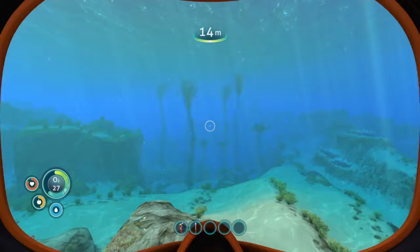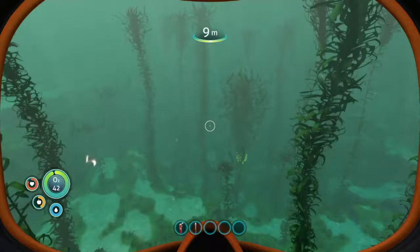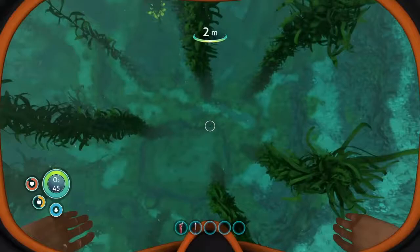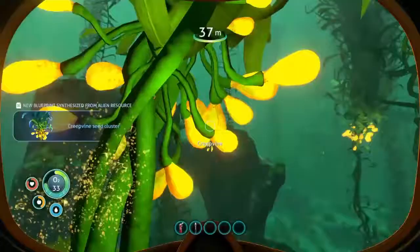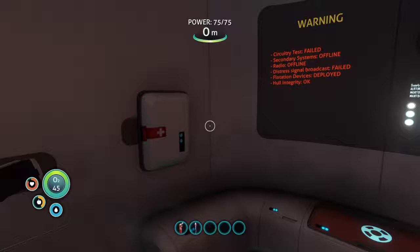Instead of just running around trying to grab stuff, look for these creep vines. When you're at the creep vines, look for the glowing sack — it's a little sack of creep vine eggs. Watch out for that thing hovering around them because it will attack you. Collect two of these seeds — you can take more, but you need at least two. Now you're gonna notice you're swimming kind of slow, so the first thing we're gonna do is craft some swim fins. Let's get back to the pod.